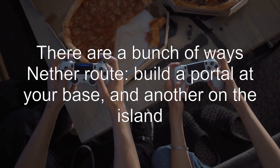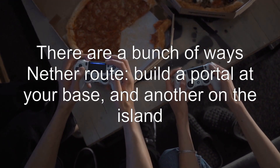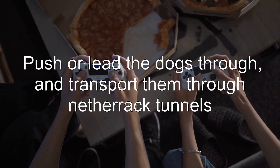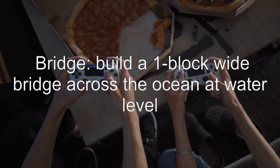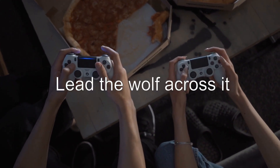Answer 2: There are a bunch of ways. Nether route: build a portal at your base and another on the island. Push or lead the dogs through and transport them through Nether rack tunnels. Bridge: build a one-block-wide bridge across the ocean at water level. Lead the wolf across it.